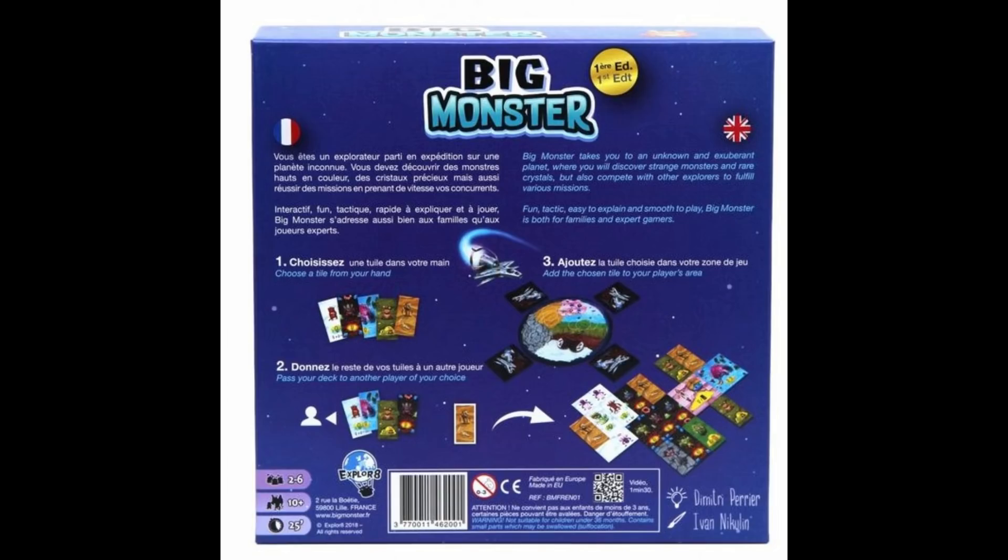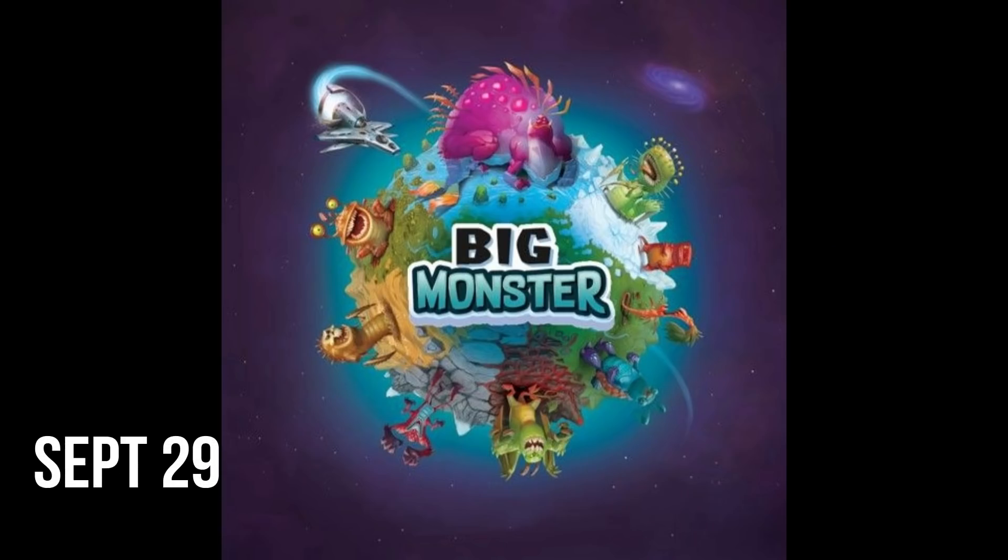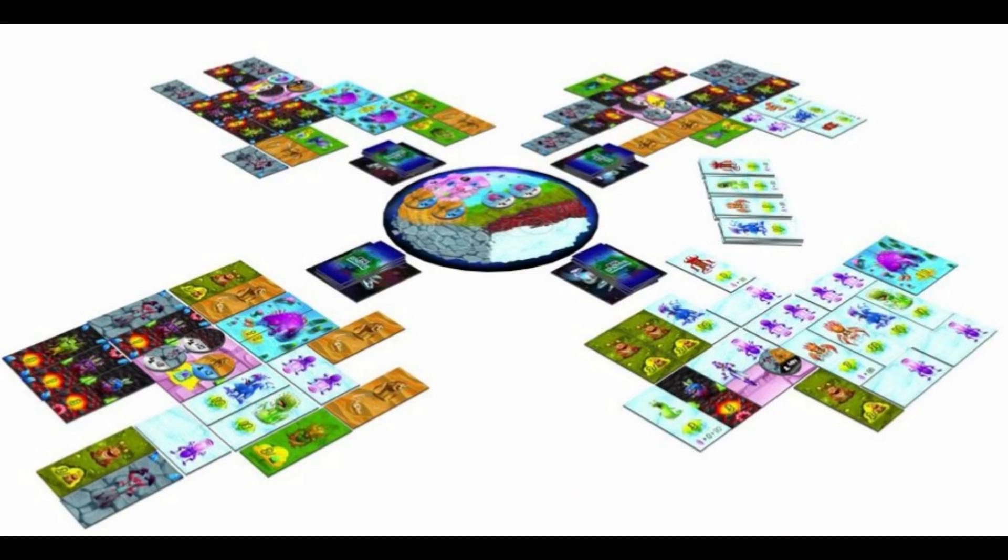On your turn in Big Monster, players choose a tile from their hand, place it face down in front of them, then immediately give their remaining tiles to another player of their choice who hasn't already been given tiles. At the end of the game, you'll have 18 tiles in your exploration space, and you earn victory points by finding monsters, completing crystals, and achieving missions.